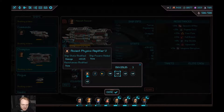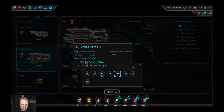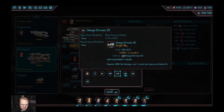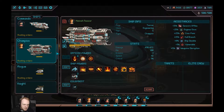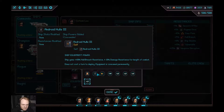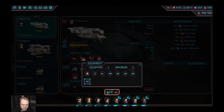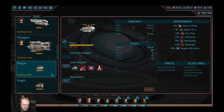I wonder how many things we can have equipped at once. Let's check — can we equip multiple of these? We can equip multiple items to our guys. So if I wanted to equip this other thing, let me find it. Maybe it's still equipped on another person. I thought I had it equipped, apparently not.